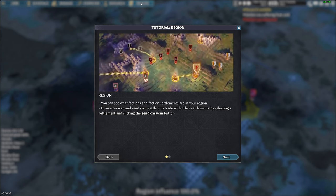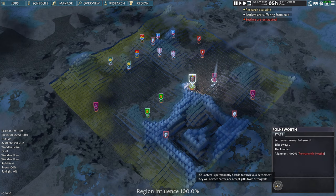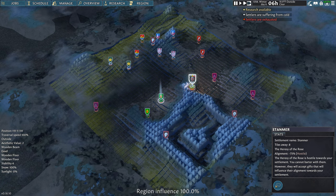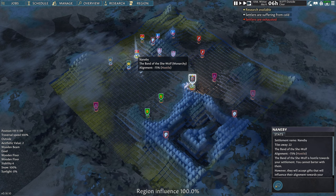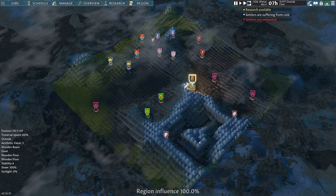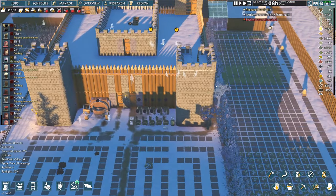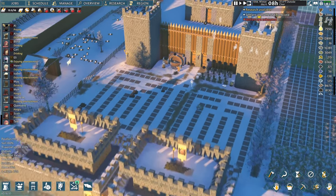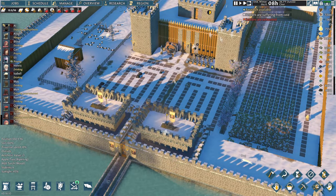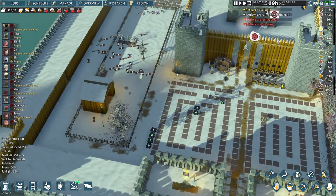The cartography table unlocked the region map. I didn't even know this existed — we have a ton of hostile factions. We can send caravans to trade. I don't really have any need to trade right now, but it's good to know that's what the cartography table does — it unlocks the region. I'm a little over-focused on combat and defenses. I haven't been motivated to trade because I'm pretty self-sufficient, though I could probably send a caravan to buy limestone, which would be useful.